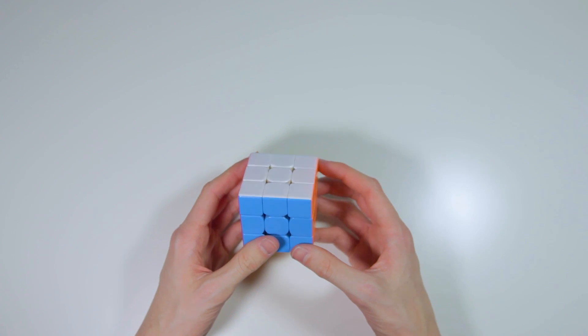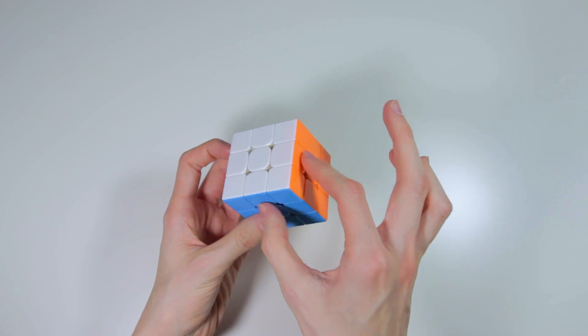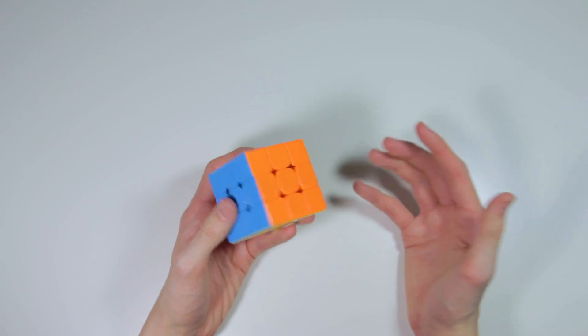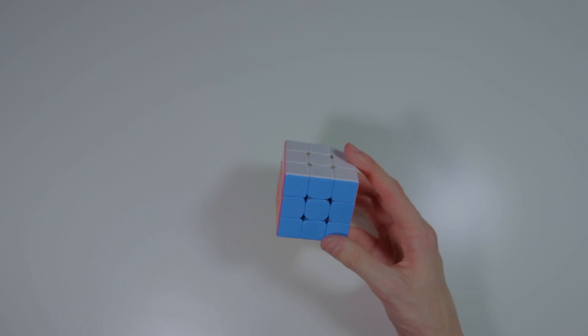It's definitely something that I want to continue working on. I need to get better at doing sort of two-sided PLL recognition, and knowing that if those two pieces were opposite, the bar in the G-perm would be back there. Either way, I'm happy with that solve. Anything sub-7, I don't really see much to complain about. So let's move on to the next solve.